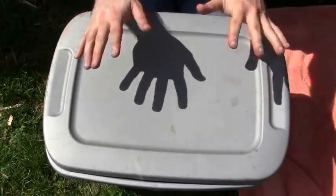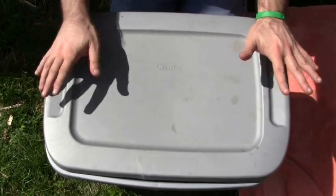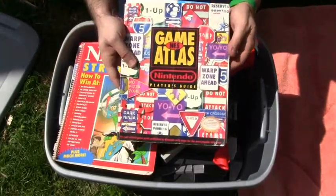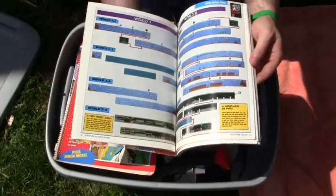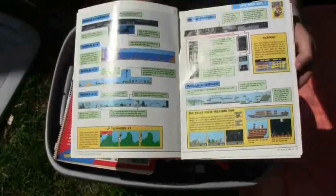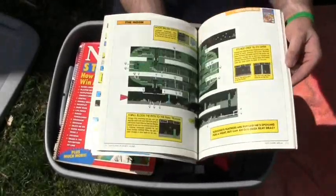Alright guys, so this is it — this is the tub right here. I already kind of went through this a little bit but not fully, so let's go ahead, take off the cover. Right off the bat we got the NES Game Atlas, let's take a look at this — it's like a whole bunch of maps. We got Super Mario Bros., Super Mario Bros. 3, maps for Mega Man 2, Star Tropics — oh my god, this is fantastic.